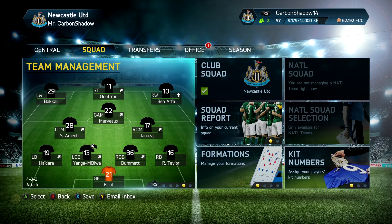Without further ado, let's get on with the episode. Here's my lineup for the next game: Back Alley on left wing, Gufran up front, Ben Arthur on right wing, Marvo in the center attacking mid position, with Amiobi coming up the left and Yanazai on the right. In defense, Hidara on the left, Ryan Taylor on the right, and Yang Rembira and Dummett shoring up the central positions, with Robbie Elliott in goal.